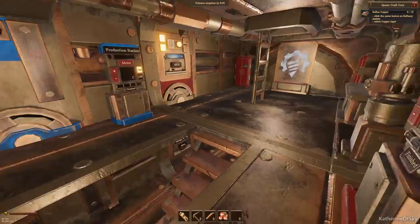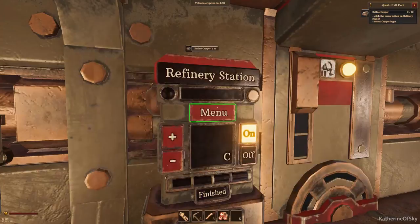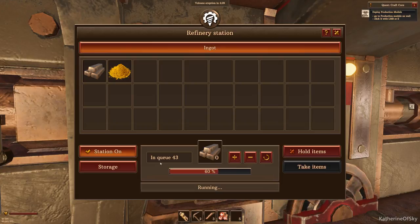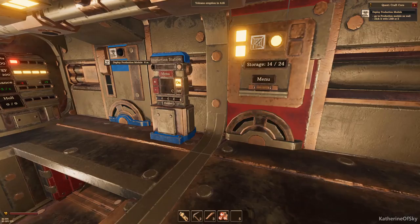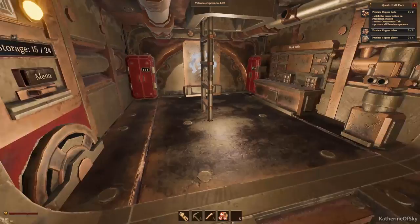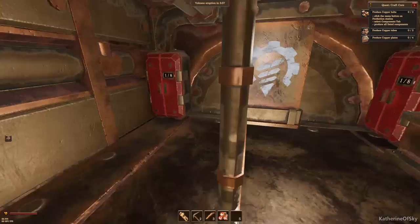When you spawn into this world it's so confusing - there are so many menus and all this stuff. Go to the captain first, that's all I can say. We want to refine copper. Sulfur powder - I bet that's the yellow stuff we saw out there because sulfur is yellow. So copper ingots: shift click does five at a time, and this is the reset if you don't want to make any more. This takes from the online storage of whatever we collected. Now we need to go to the production module - deploy it, meaning turn it on again, and go to the menu.